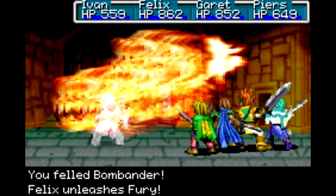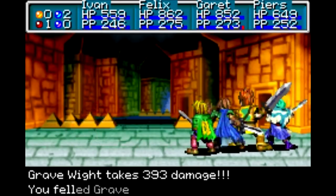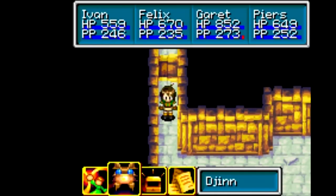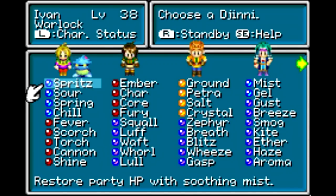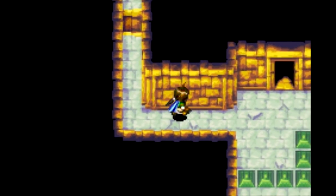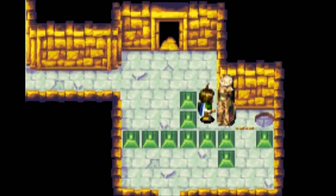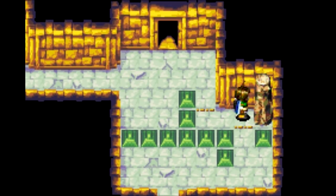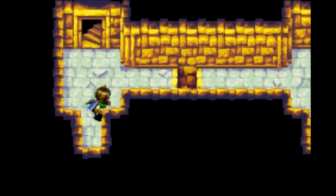We got the hard one out of the way! I knew what I was doing all along — I meant to do that, I knew I could kill them in one round. The right path from where we started the floor goes around here, but as you can see we couldn't have done anything with it. Might as well just open up the exit path to satisfy my OCD.